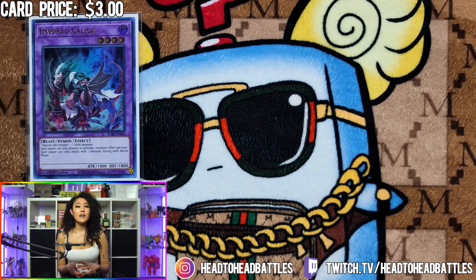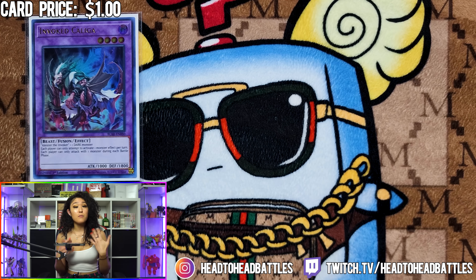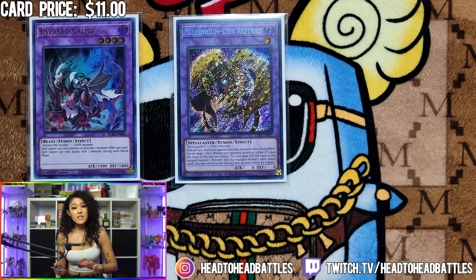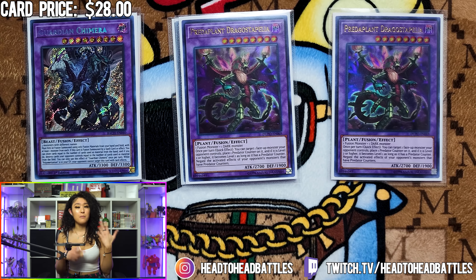Next, we are playing one Invoked Kaliga. This card is insanely good in conjunction with Predator Plant Dragostepelia, because your opponent can use their one monster effect, which you can negate with Dragostepelia, and then they cannot activate any more for that turn. You can make this card by replacing Aleister the Invoker with King of the Swamp as material. Next, we are playing one Millenniumize Restrict, which is another Instant Fusion target that will help you combo off without worry. We play two Predator Plant Dragostepelia, whose main purpose is to be a monster negate, and in conjunction with Kaliga, even just these two cards can be really powerful.